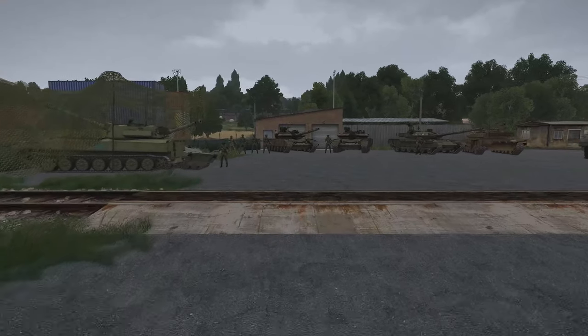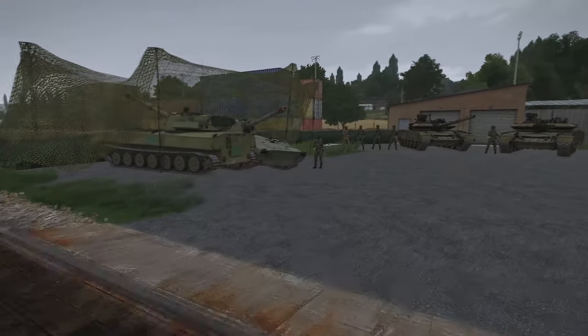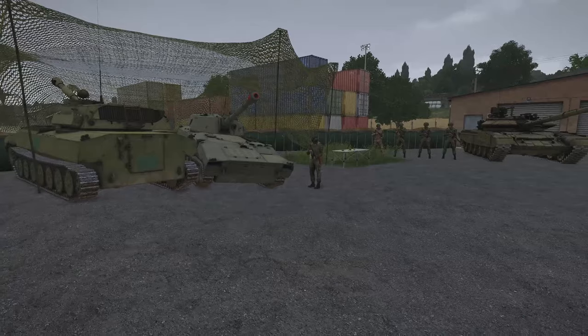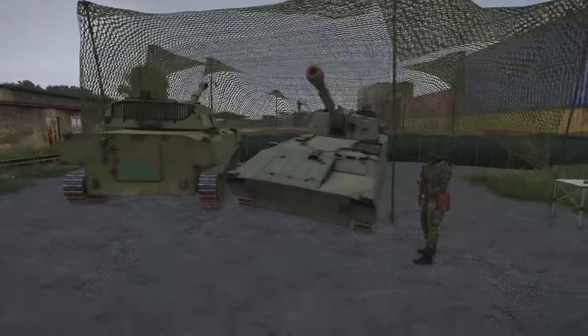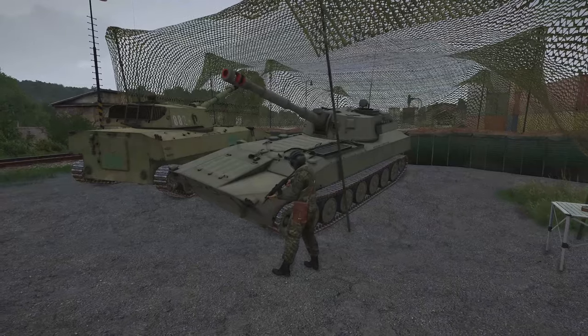Russian Armed Forces — we're going to start with vehicles. The first new vehicle is a self-propelled gun, the 2S1 known as the Carnation in English or Gvozdyka in Russian. It is fitted with the 2A18 122mm howitzer. It is fully tracked and is capable of firing at a range of around 15 kilometers when using conventional munitions.